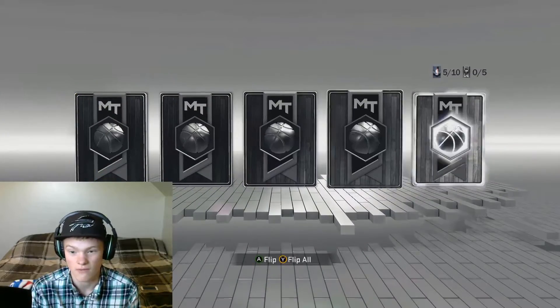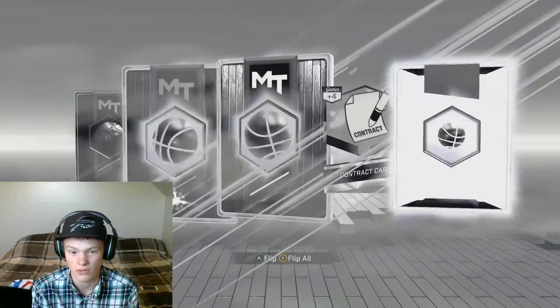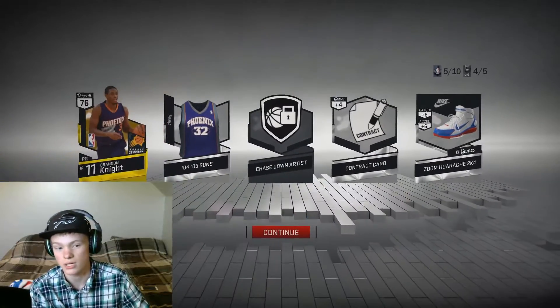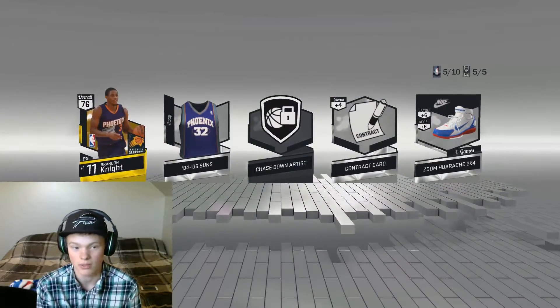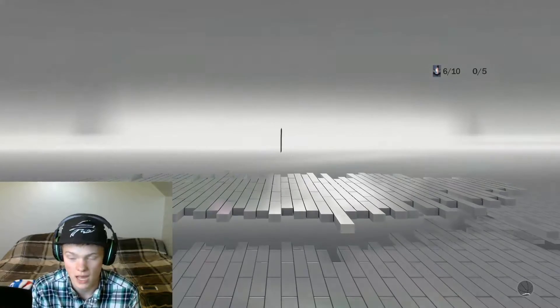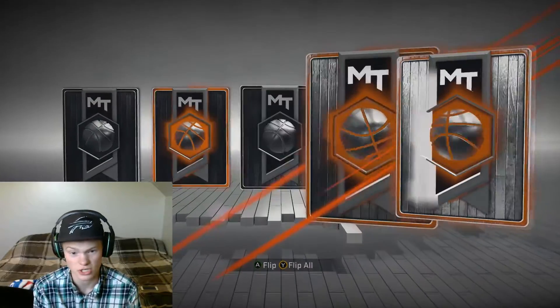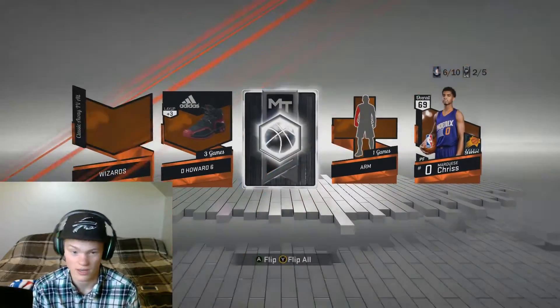I don't think we have a better emerald. Hopefully that gold over there is a player — and the gold is a player. Who are we gonna get? Brandon Knight, point guard. We already have Jay Williams at point guard so that's not really gonna help that much.